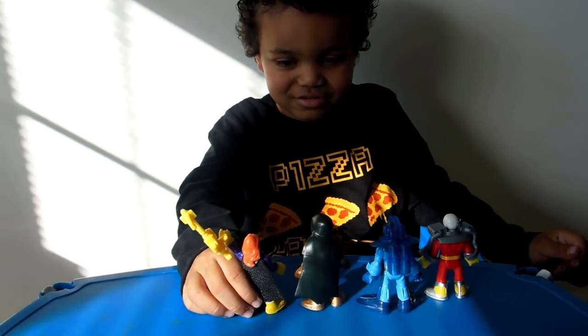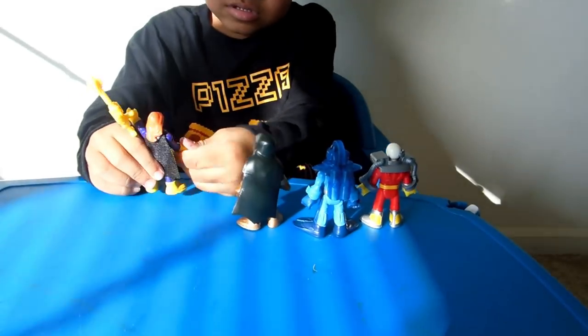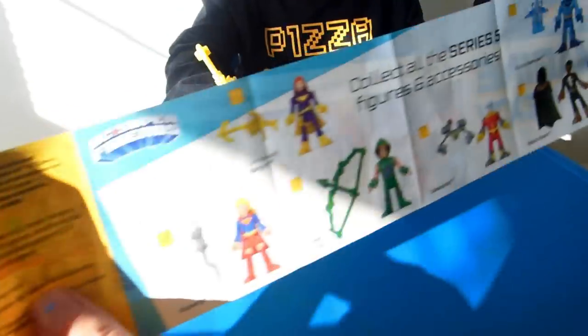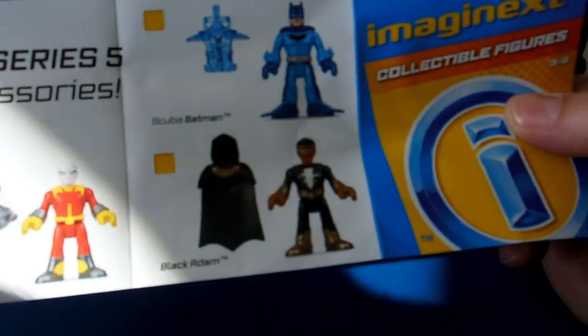That's pretty cool. So they're Imaginext collectible figures for three to eight year olds. Here's the names. So you got Unmasked Batgirl, Scuba Batman, Black Adam, and Deadshot. This one is Deadshot? Mmhmm. That's true. So we're missing Green Arrow and we're missing Supergirl. So we'll have to get a few more and maybe we'll get them all.